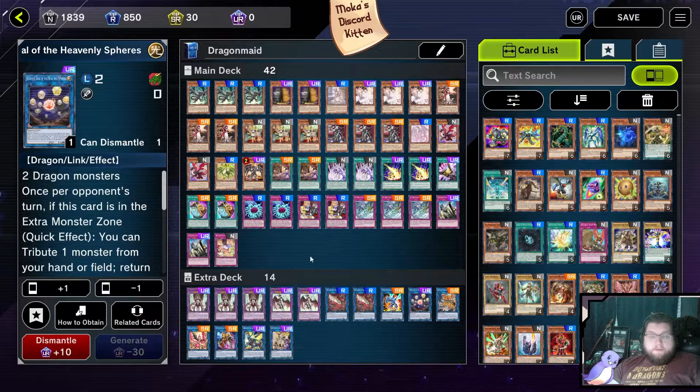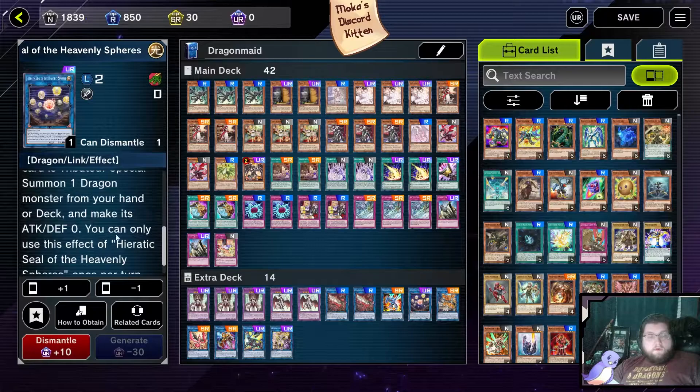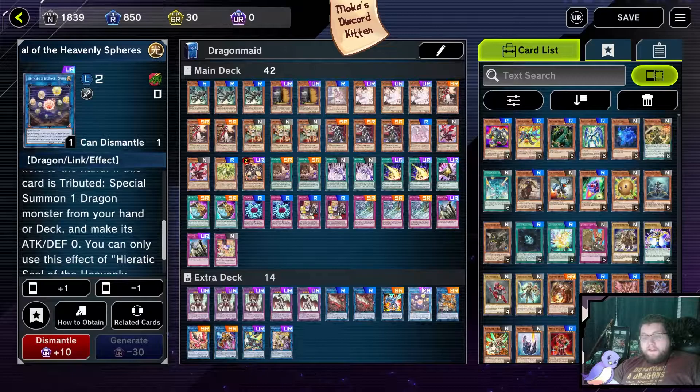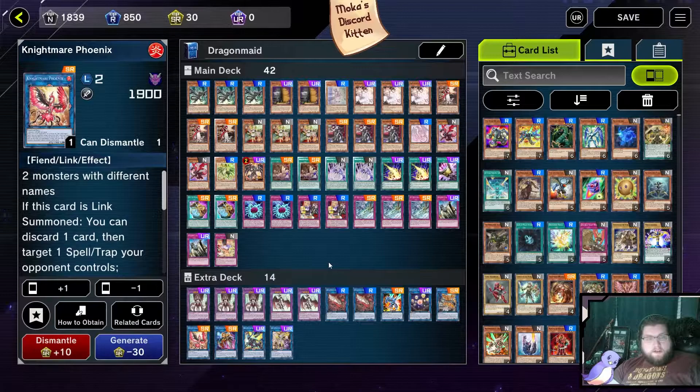Heretic Seal of the Heavens — I would recommend probably playing two of this, but Master Duel is hard on my wallet. It has a wonderful effect: if you summon a monster, you can tribute it from your hand or field — not just itself but any monster — and then return one face-up card on the field to the hand. If this card is tributed, you can then special summon a dragon from your hand or deck. This is a decent way to pseudo-negate and also a pseudo-extender on your opponent's turn, often bringing out one of your smaller Dragon Maids like Nurse and comboing off.